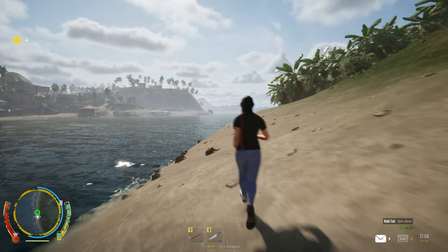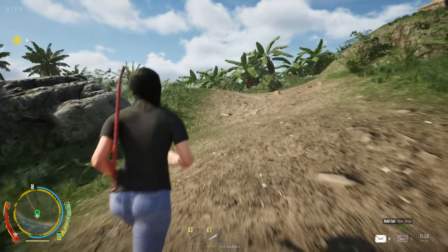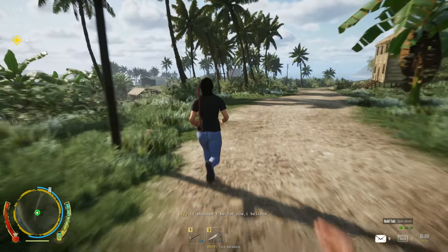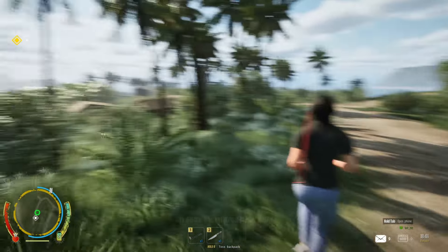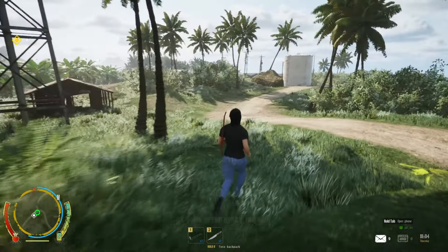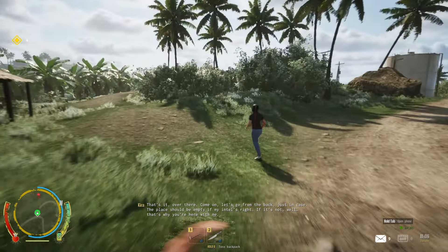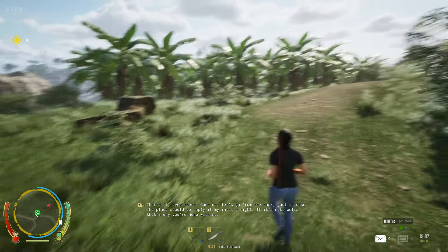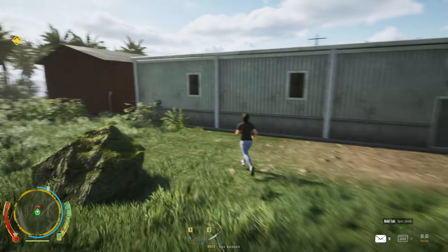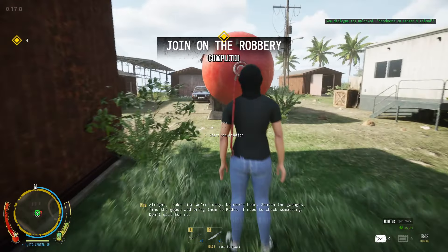I just love going for a casual jog on the beach. I bet he used it. It shouldn't be far now, I believe. What exactly are we breaking into? There's a building we can buy - or is this a tutorial of breaking into the red things? Warehouse on Farmer's Island. All right. Looks like we're lucky - no one's home. Search the garages, find the goods, and bring them to Pedro.